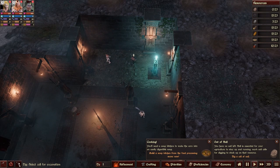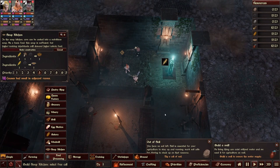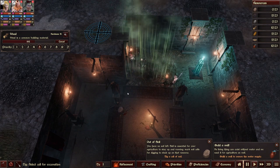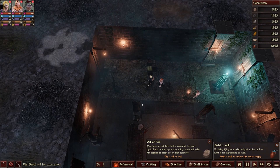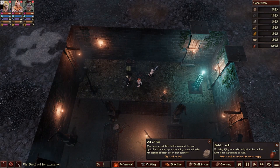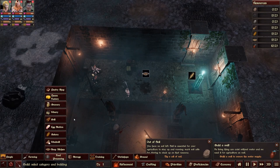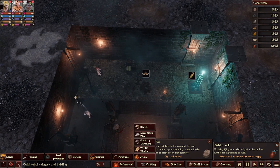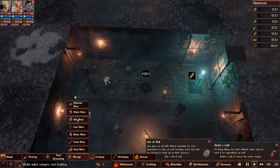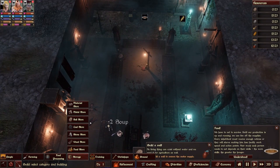Haven't got attacked yet — probably because we're playing on easy mode. Put this right next to the food, seems like a good thing to do. Build a well to ensure water supply. Out of soul — you have no soul left. Soul is essential for your agriculture. Dig a cell of soil to stock up that resource. So, well or soil first? I don't even know where to find this stuff. Soil store — dig a cell of soil. What are they doing over here? They're eating.